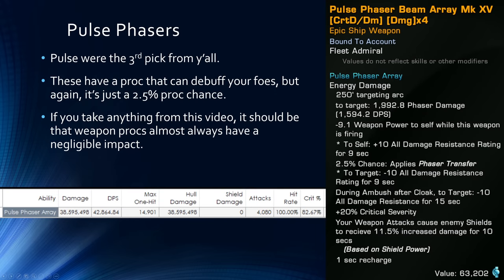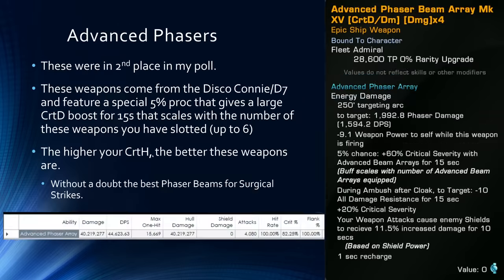Next up, we have Pulse Phasers. These were the third most selected option in the poll and are popular for the debuff proc that they have. The issue is that this is a 2.5% chance to go off, and it can go off on a random target — you don't get to control when the proc goes off or what it goes off on. The debuff is actually potent while it's active, but if it goes on to like a Borg sphere at 5% HP, you're not really getting much out of the proc. These weapons did perform better than some of the other phasers I tested, but not by much. One of the key points is that for the most part, weapon procs have a very minimal impact outside of a couple of special ones like the Advanced Phasers.